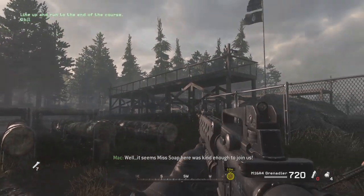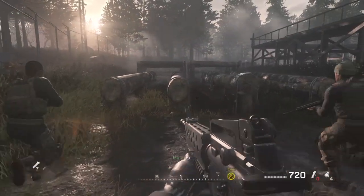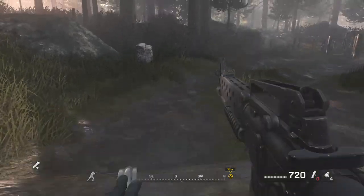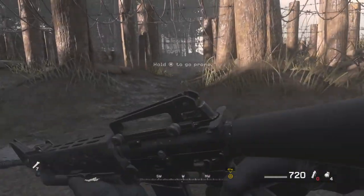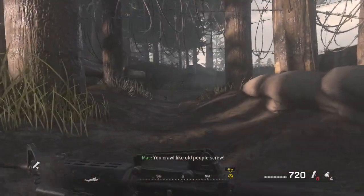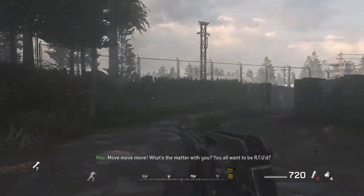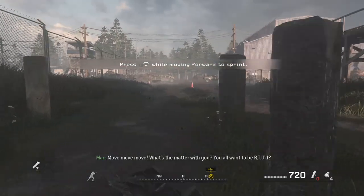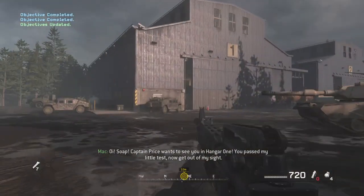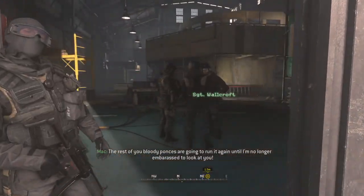It seems Miss Soap here was kind enough to join us. Line up, ladies. Go! This isn't a bloody charity walk — get your arses in gear. Move! Jump over those obstacles! You crawl like old people screw. I've seen Sandhurst commandos move faster than you lot. Move, move, move! What's the matter with you? You all want to be RTU? Oi, Soap — Captain Price wants to see you in Hangar 1. You passed my little test, now get out of my sight. The rest of you bloody fancies are going to run it again, so I'm no longer embarrassed at looking at you.